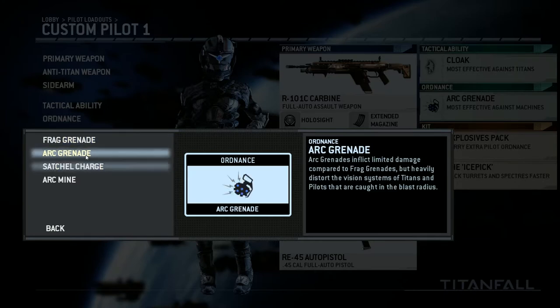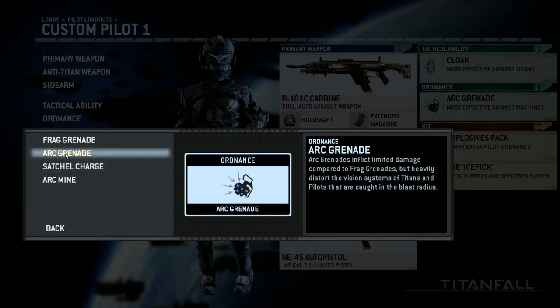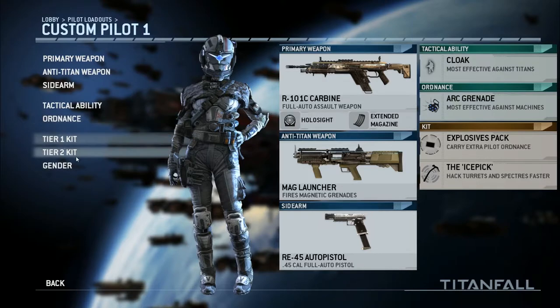For ordnance, the Arc Grenade is by far the best grenade in this game. It does damage to pilots and Titans, it disorients Titans and pilots, and it does quite a bit of both damage and disorientation. The Satchel Charge is good especially if you're trying to cover an objective, but the Arc Grenade — I get so many kills with those. I run it with the Explosives Pack so I have three grenades and I just throw them everywhere.